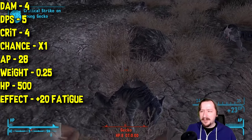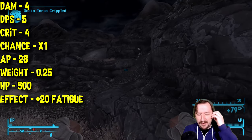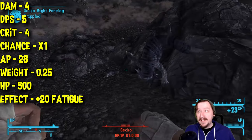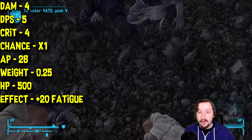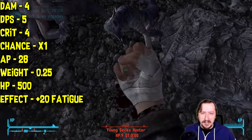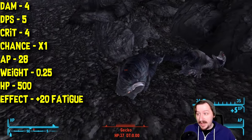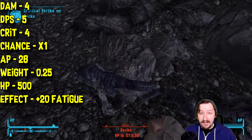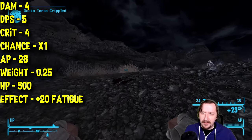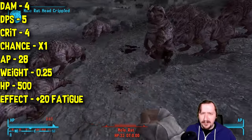This costs 28 action points, which is fairly high even for an unarmed weapon. I don't know why it's as high as it is, especially since brass knuckles and spike knuckles have a lot less action point cost. Boxing tape does weigh only 0.25 weight, making it one of the lightest items in the entire game. It also has 500 item health, giving it a huge health pool. You're probably not going to break boxing tape anytime soon, and even if you do it'll be super cheap to repair.